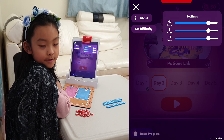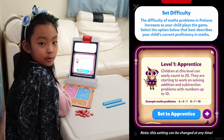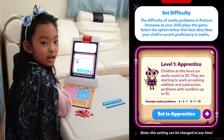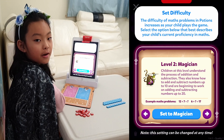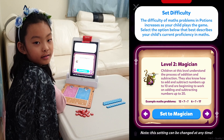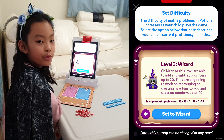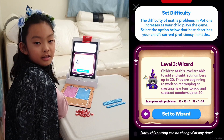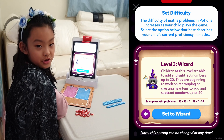You can set the difficulty level. The easier level is Level 1, Apprentice — these sums are easier. Level 2 is Magician, this is a little bit harder. And the next level is Level 3, Wizard — this one is a bit tougher, it's going to stretch your mind. Let's start Level 2.